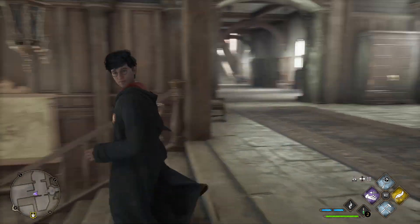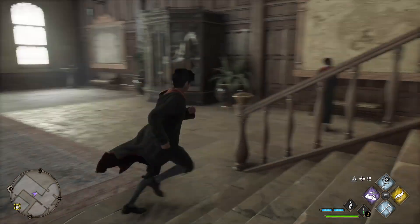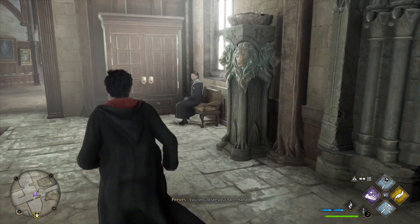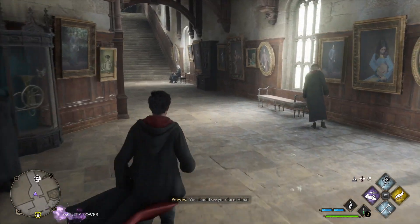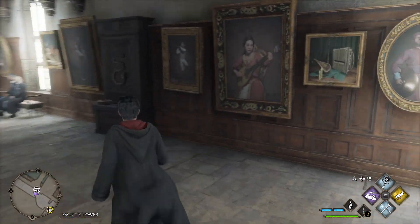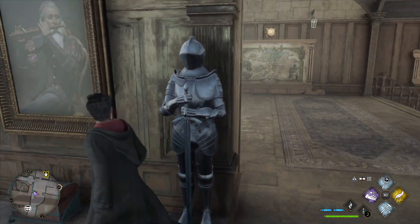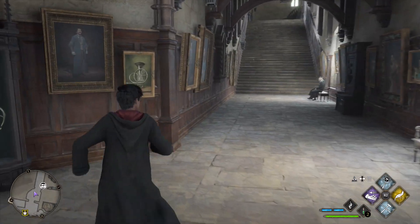Welcome back to another video of Gaming Paradox. Here we are playing Hogwarts Legacy. Today I'm going to show you: whenever you see a symbol of a chest like this, but as you can see there is no chest here — all you need to do is just search around for a secret way to the place where this chest is.